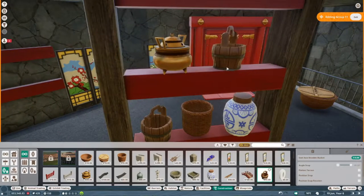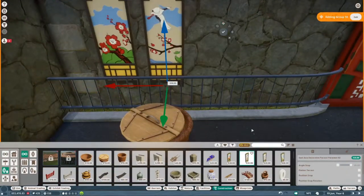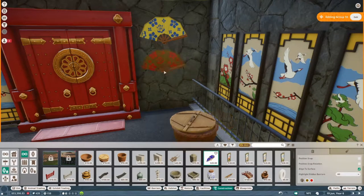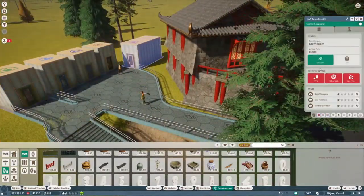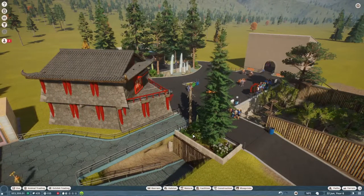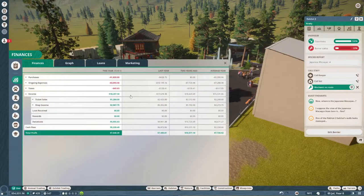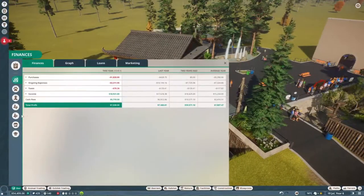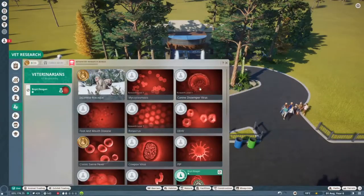I do want to do a gift shop per each area of the zoo. I decided we are going to do the zoo based on the region the animal is from. I was debating whether to put all big cats together — lions, tigers, cheetahs — and all monkeys together. But I decided against it, mainly because I thought it'd be more fun to decorate areas based on which region the animal is from.